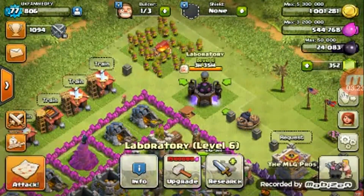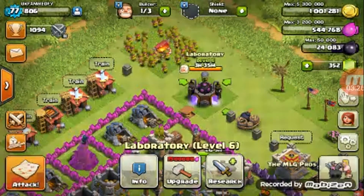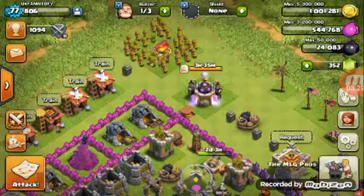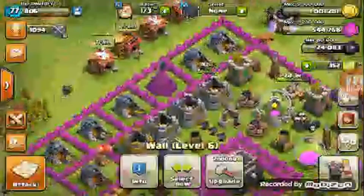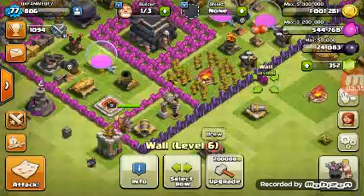My healer's going to be level 3 in 3 hours. My laboratory is level 6. And I got a bunch of level 6 walls and some level 7 walls. I'm trying to improve my base and get all my walls to level 7.